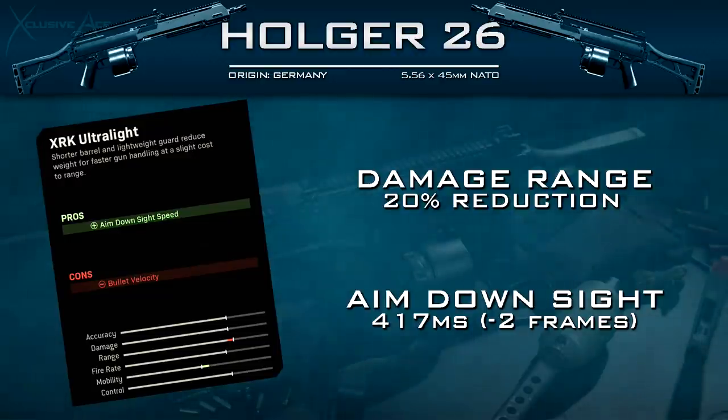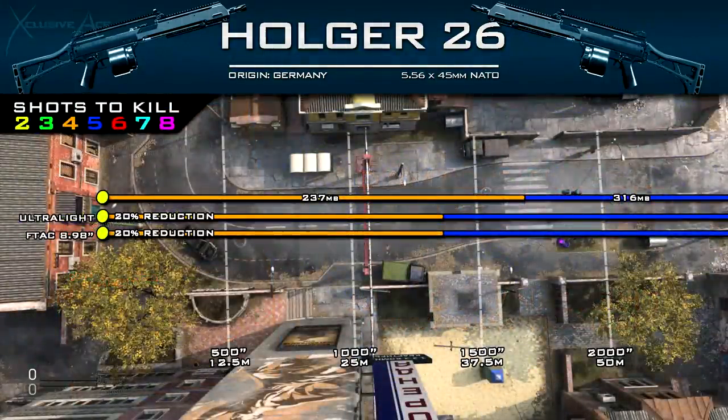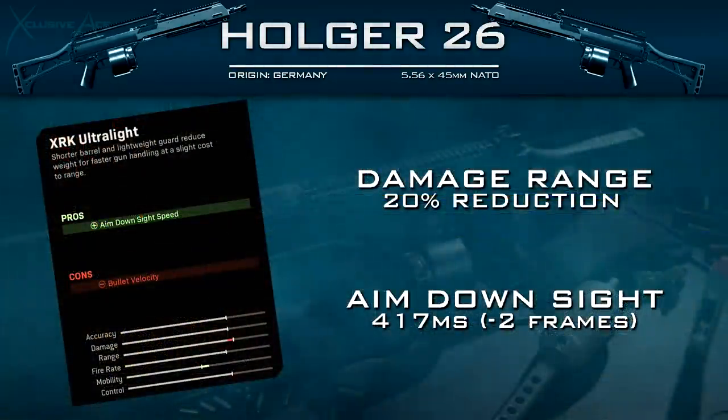The downside to this is a loss in bullet velocity, which also results in a 20% reduction to our damage range. So quite a noticeable reduction, and therefore you really do have to consider the trade-off with this barrel.